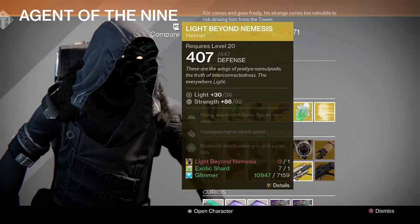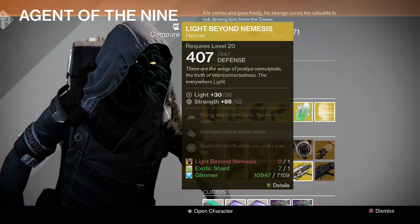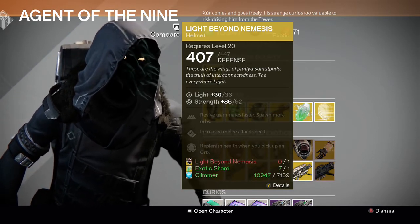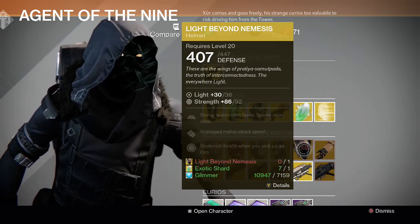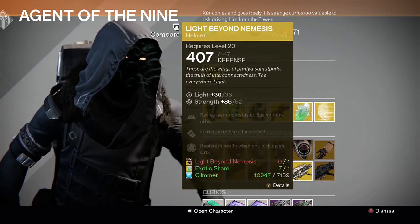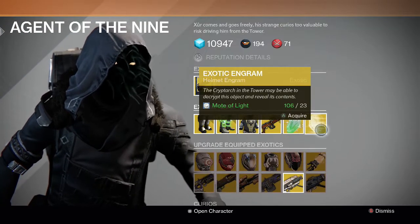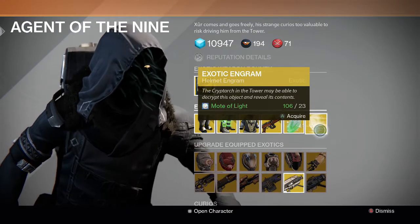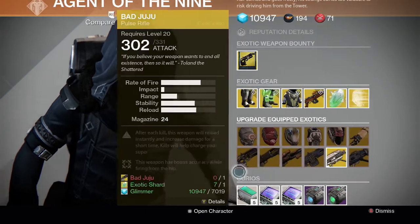Sunbreakers may be the better Warlock choice, but Light Beyond Nemesis has the perk that replenishes health when you pick up an orb — which is really good for the Crota fight on hard mode since there's no Chalice anymore. That could be crucial for staying alive during the hard mode Crota fight. Alternatively, you could just buy engrams and try to get a better helmet that way.